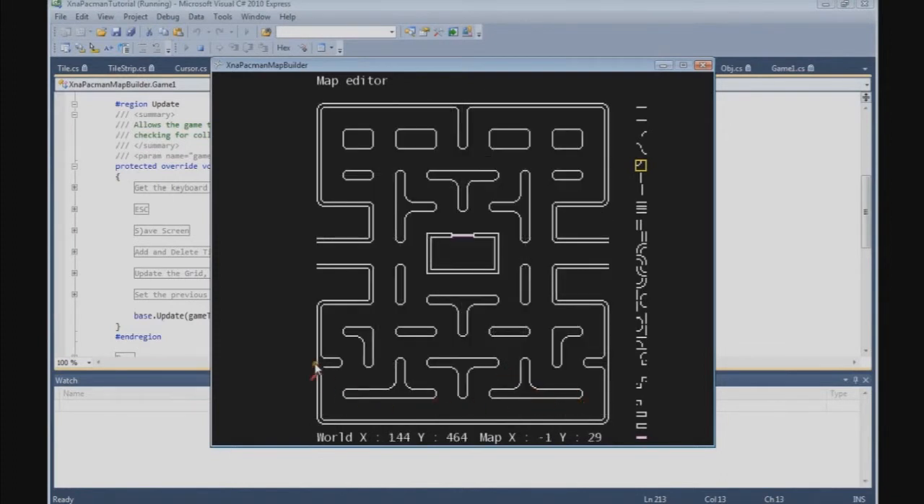Now we have built the Pac-Man maze. Let's see how the time is. Alright, what we're gonna do now is press the S key to save. And now we have saved the background.